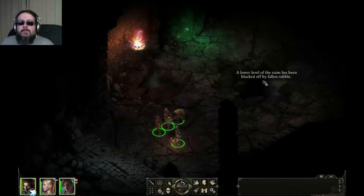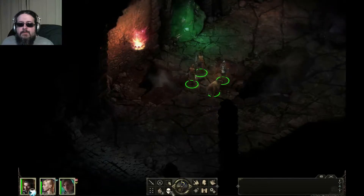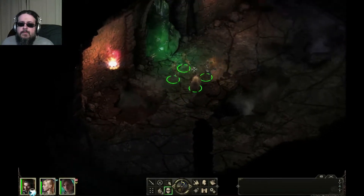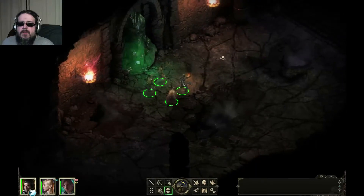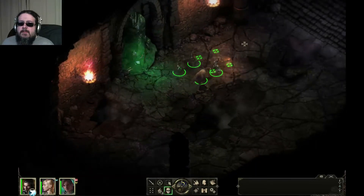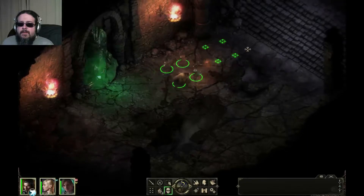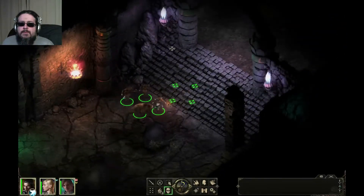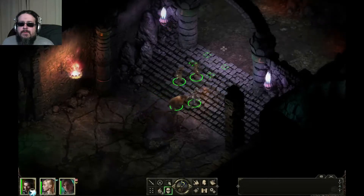A lower level of the ruins has been blocked off by fallen rubble. And we will, as usual, hit stealth mode. Give us an opportunity to respond to anything. And this ruin is actually kind of atmospheric. I like it.